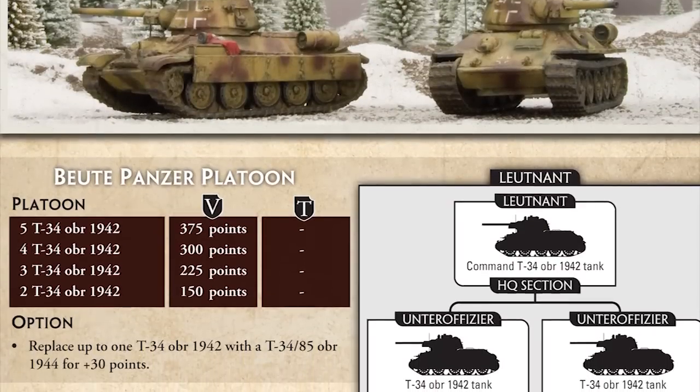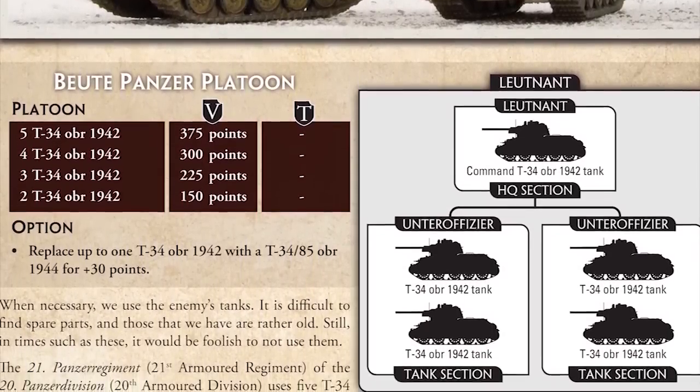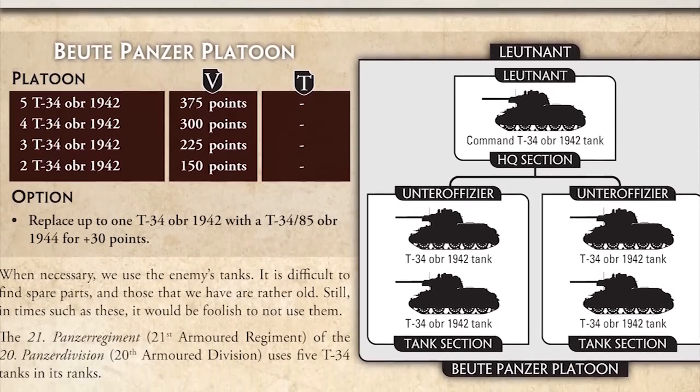There's also some other cool kit: the Beutepanzers — captured vehicles. You're not going to leave a tank unused, so if you happen to capture a T-34 you can put it into operation. You can get T-34/76s and T-34/85s. There's also a captured SU-100 — the 4th Panzer Division captured one — and there are some units that had SU-85s as well.